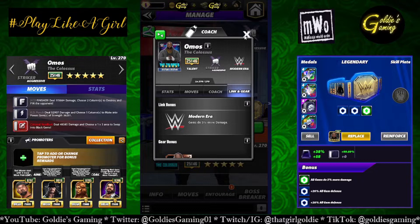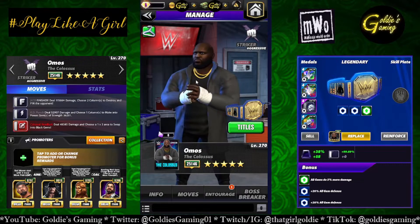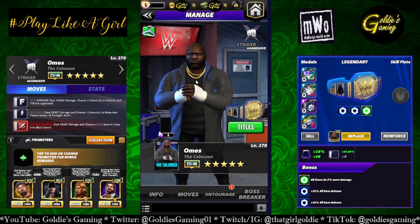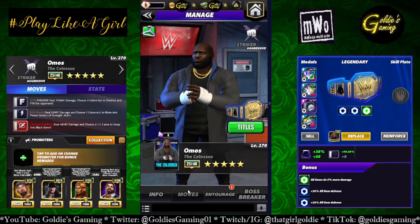So we're just going to do a standard preview for Omos. I have four builds that I'm going to show: one's available at two-star, one is available at four-star, and then two of them are available at five-star. So we'll get right into it.